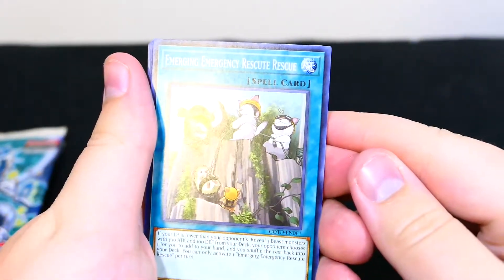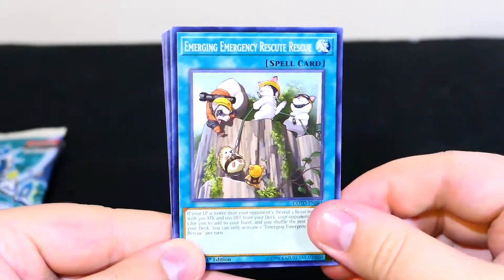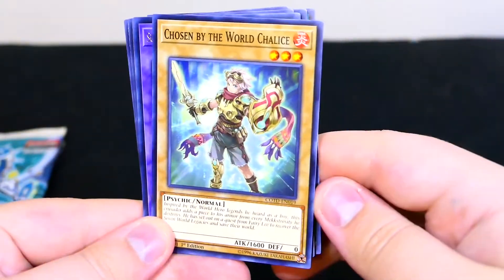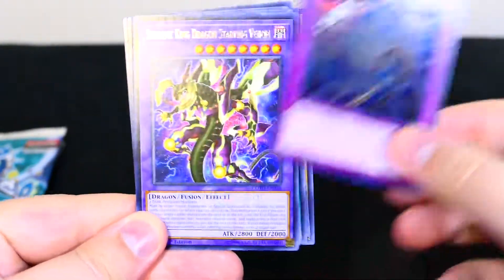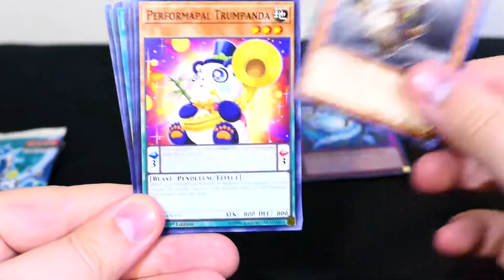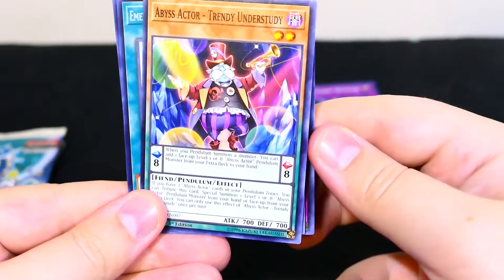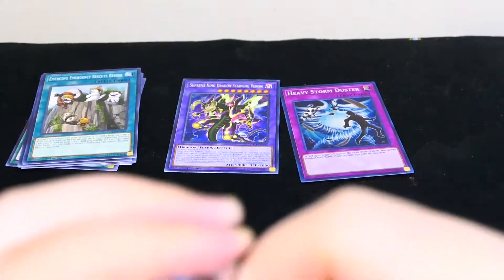Okay, Emergency Rescue. World Legacy's Heart, Chosen by the World Chalice, Heavy Storm Duster, Supreme King Dragon Starving Venom — I like this art. Treasure Panda, Performapal Trump Panda, Three Strikes Barrier, and Abyss Actor Trendy Understudy. Okay, let's move on to pack number two.